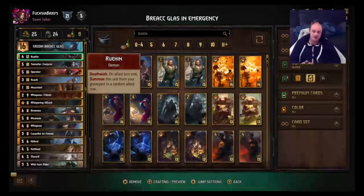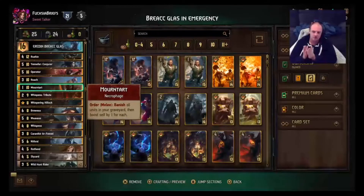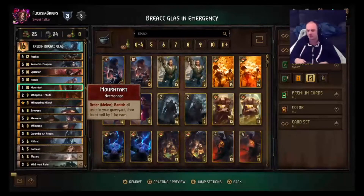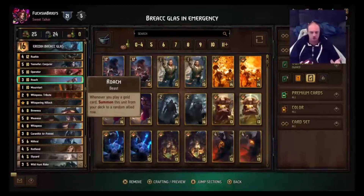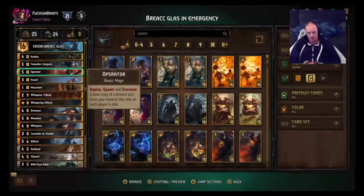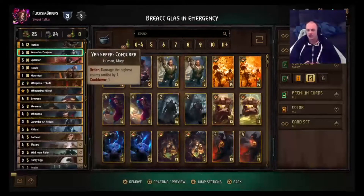Mawntart is going to be ideally your big final play, and to make Mawntart better we need a big graveyard — so a lot of our cards deal with boosting up our graveyard numbers. We've got Roach for thinning and tempo, and it puts Roach in the graveyard after round one. We've got Operator to create another body — usually you'll want to use this on a Slyzard, Kikamore Warrior, but we'll get to those later.